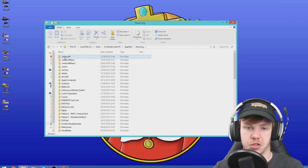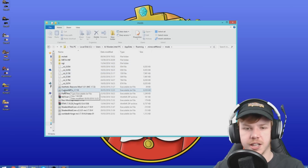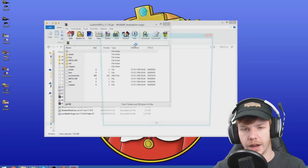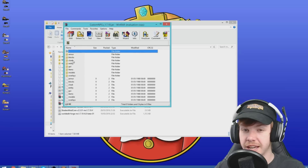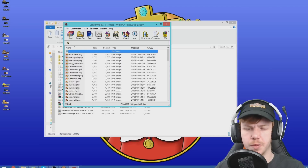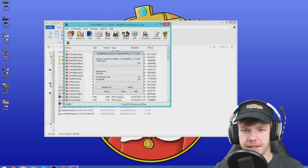We're going to go here - don't go into the custom NPCs folder, go into mods, find the custom NPCs mod, right click on it, open with WinRAR or whatever equivalent you have. Then we can go into assets, go into custom NPCs, go into textures, go into entity. I always put everything in human male - even the females - I just put everything into that folder and then I know where it all is. So we can drag and drop those in there.